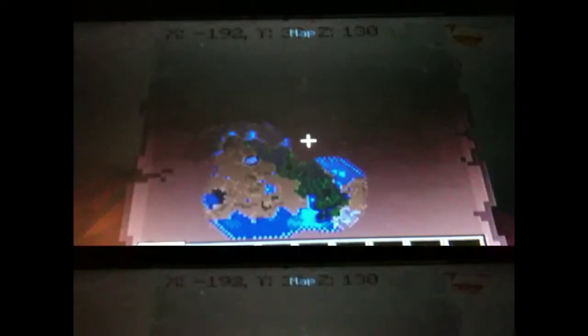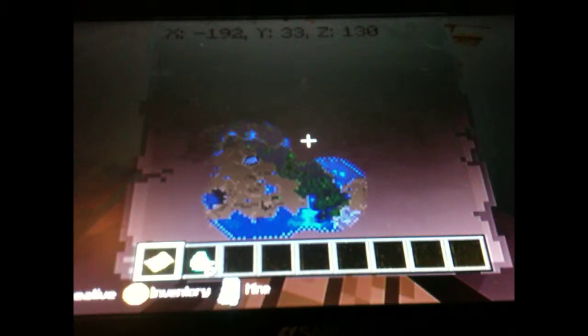I'm going to do a let's play on this. I did watch a video on this and there's supposed to be a mine shaft if you dig straight down. The coordinates for the mine shaft are X 192, Y 33, Z 130. I'm digging down right now and there's iron right there.